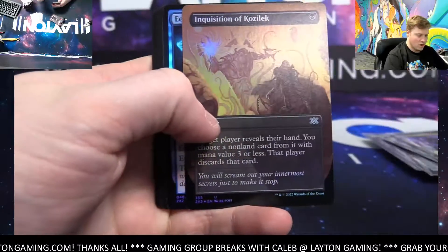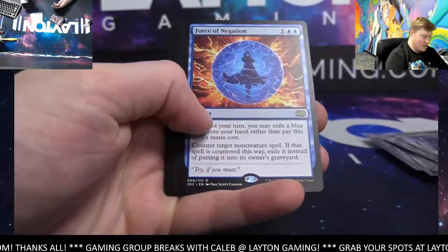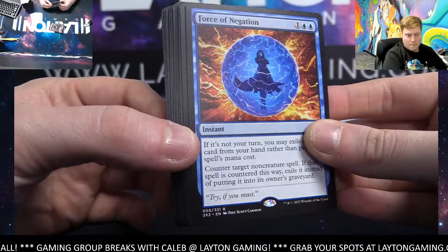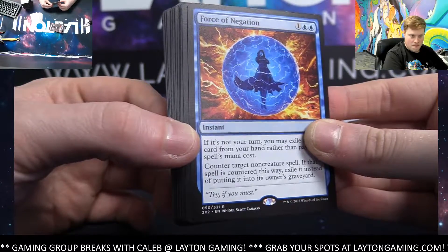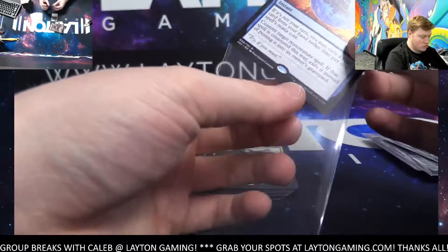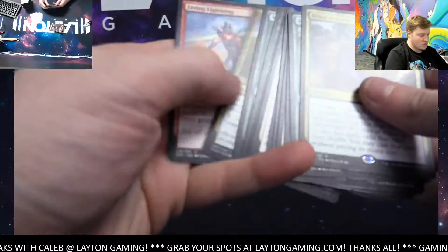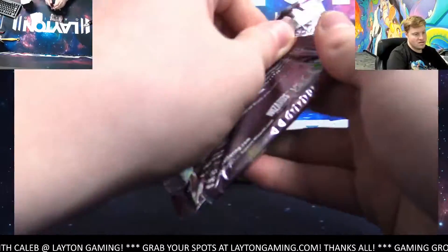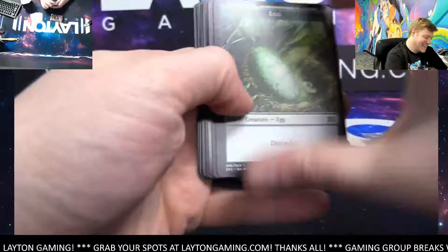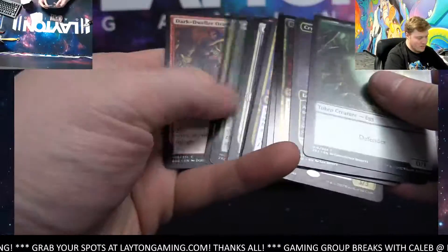Inquisition of Kozilek — that's a good foil borderless — black. Elumbra. Wow, blue — Force of Negation! Nice one Adam B. Bring to Light green. Huge box, huge box. Last Breath, Quieting Needle for artifacts, Prized Amalgam.